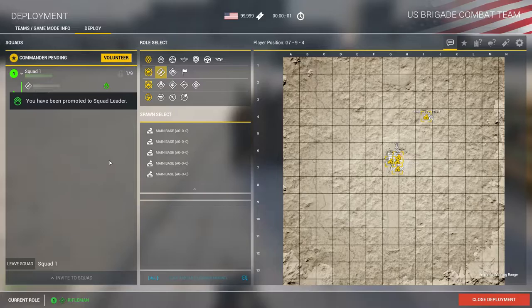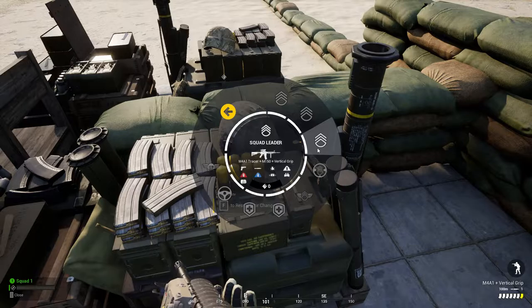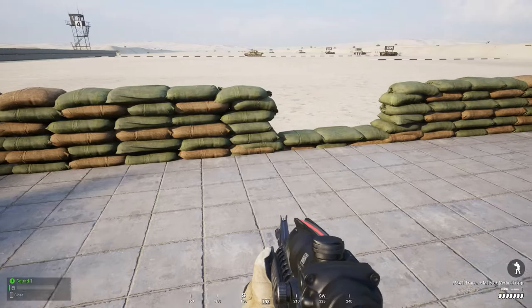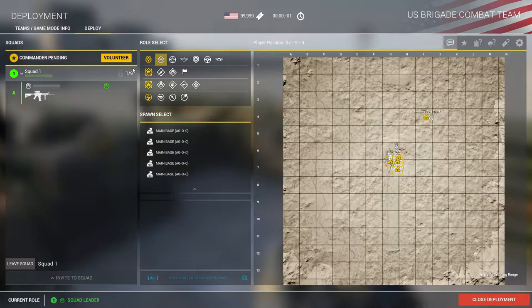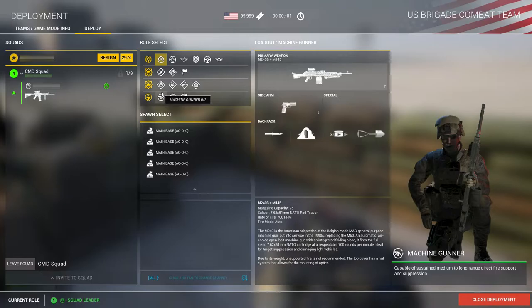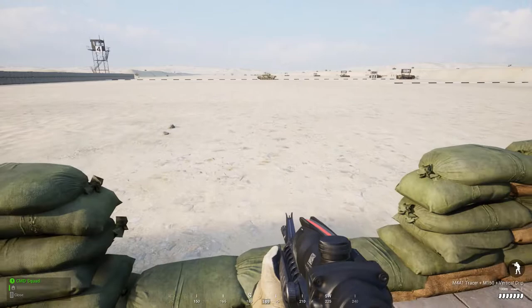Let's create a squad, then let's change my role to squad leader. To have the ability to call for an airstrike or artillery support, I need to also be the commander. So let's volunteer for commander — I'm the commander now.